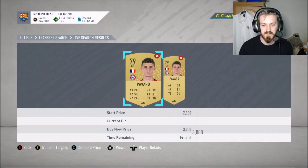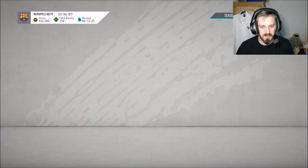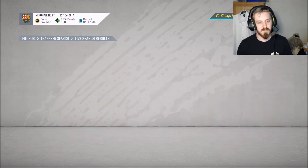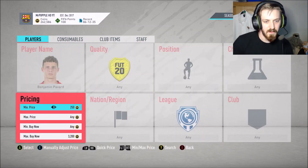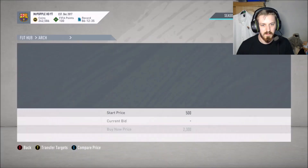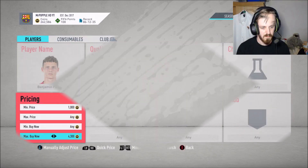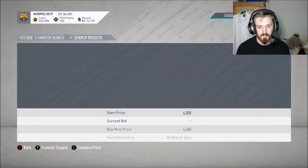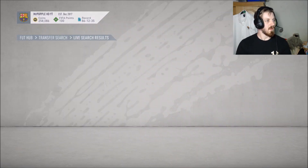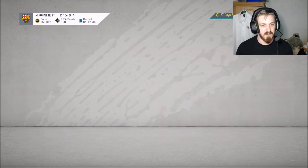Why do they keep popping up if it's expired? Why are they still popping up? 3.1 — oof. How has it expired?! 4k — don't tell me they've been bought already. Finally got a Pavard, and I think I'm just going to use Tolisso as well because he's only about 4k, so I'll take that.